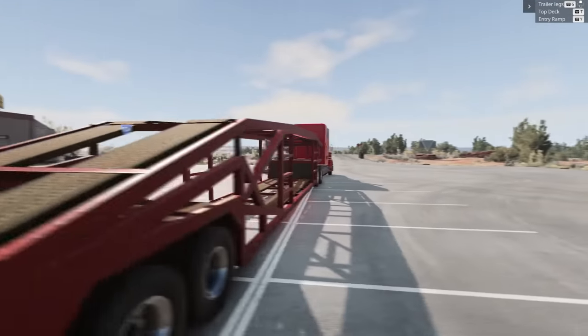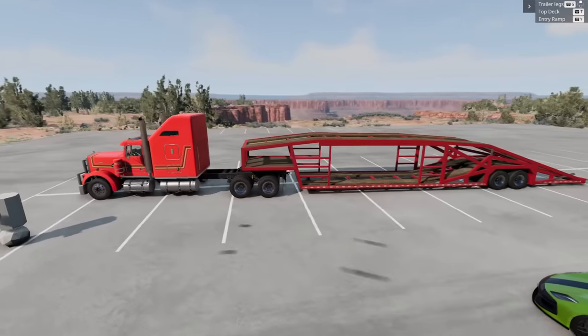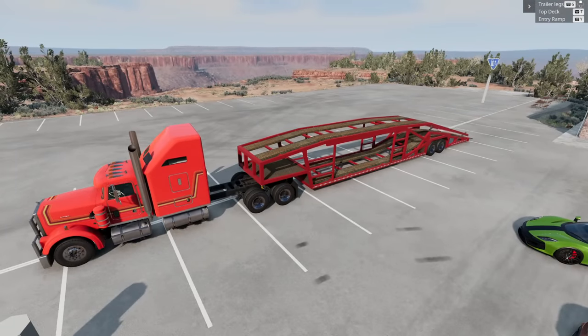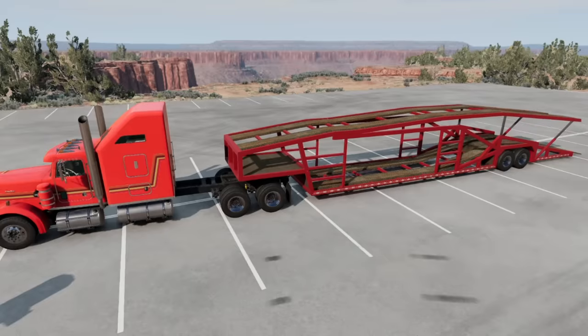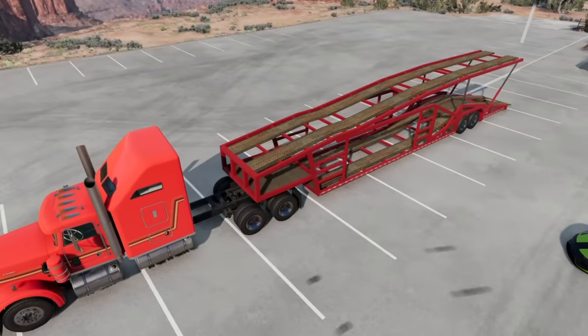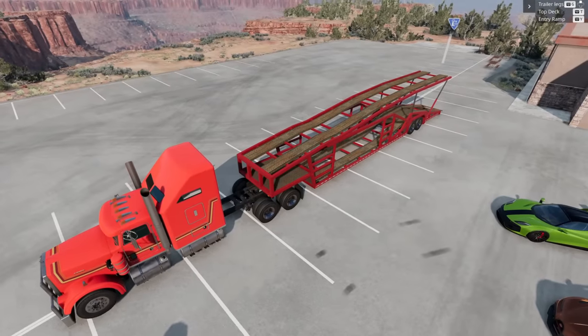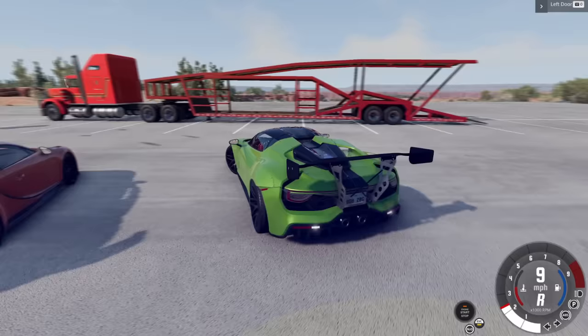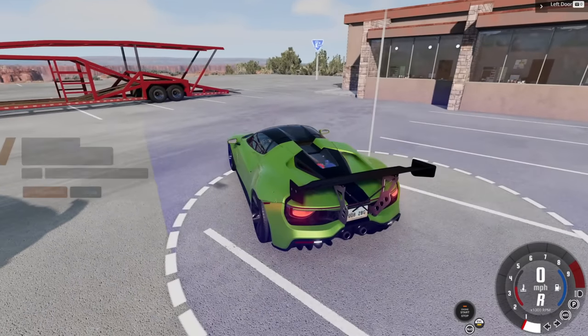Real quick — the way this thing works: you have a button for the trailer legs, it's already hooked up to the diesel, and you can actually move the top deck up and down. You also have the entry ramp with the Y key. We want to load one car on the bottom and probably two on the top.